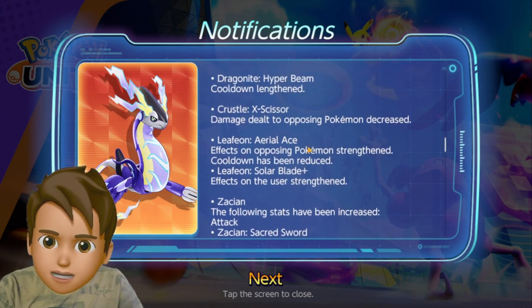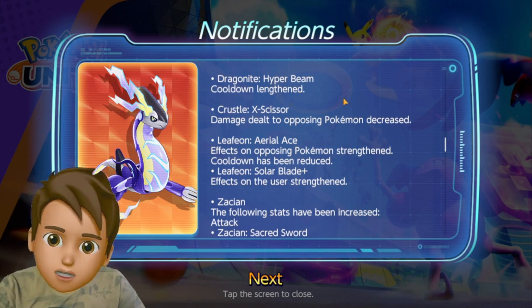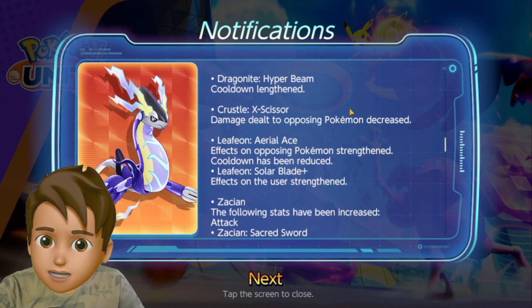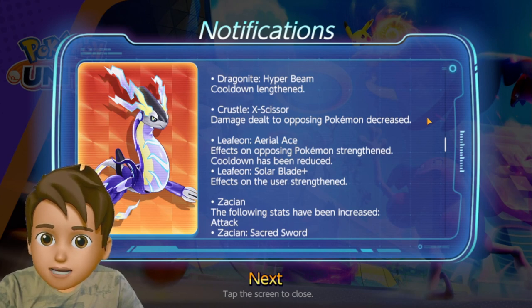For Dragonite, Hyper Beam's cooldown has been lengthened, which is bad for Dragonite users who love to play with Hyper Beam. I believe Outrage will now shine when compared to Hyper Beam, so keep that in mind for Dragonite users.